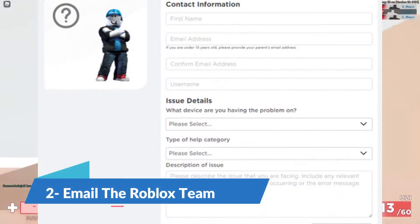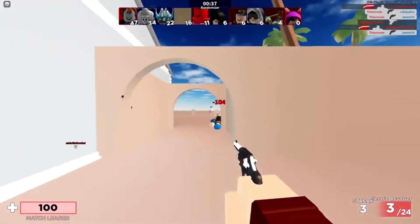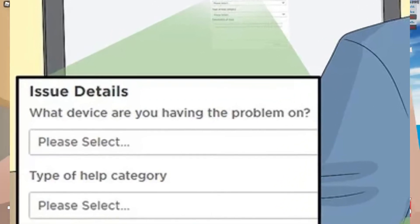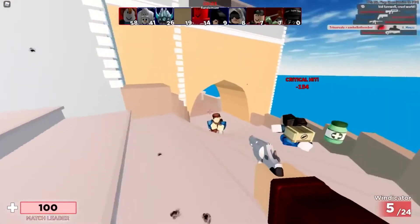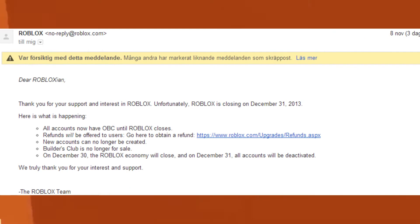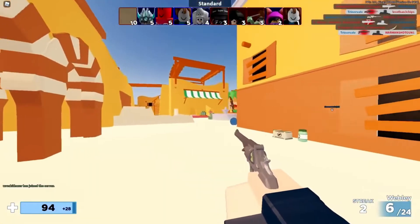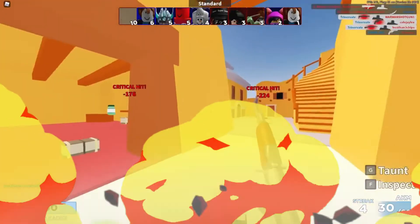Number 2: email the Roblox team. If for some reason you're unable to refund using the method above, you honestly only have one method left. You're going to have to email the Roblox team and explain your case to them clearly. After they receive your message, it'll take them a few days to get back to you and review your predicament. If they deem your refund a necessity, they'll refund your Game Pass. If the crashing issue from the previous method occurs, this would be the perfect opportunity to contact them, since this is something out of your control.